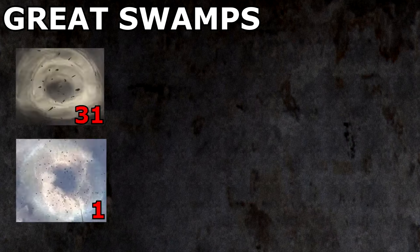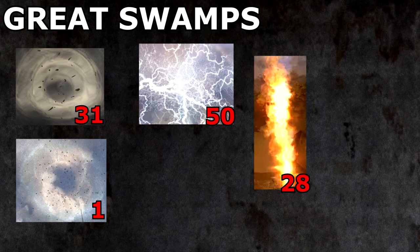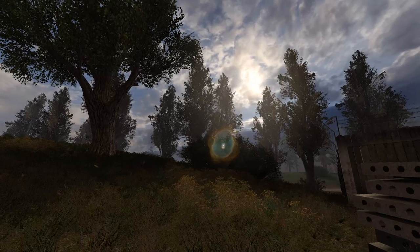In total, the Great Swamp features 31 springboards, 1 whirligig, 50 electrodes, 28 burners, 15 gases, and 1 psi column. Moving on to the Cordon.